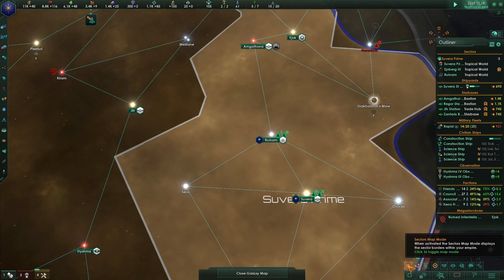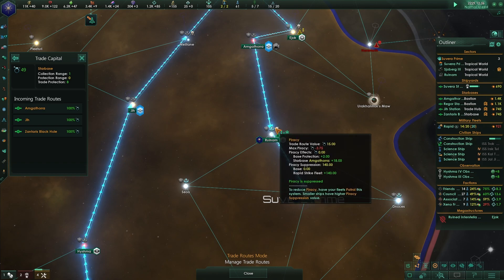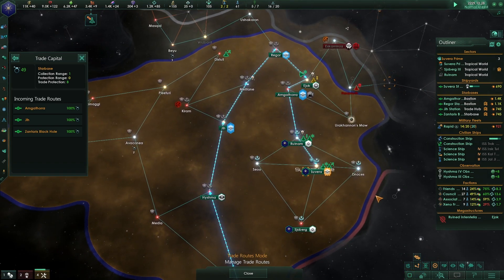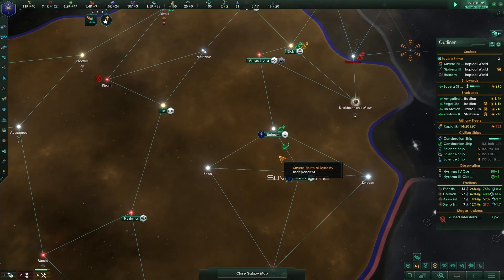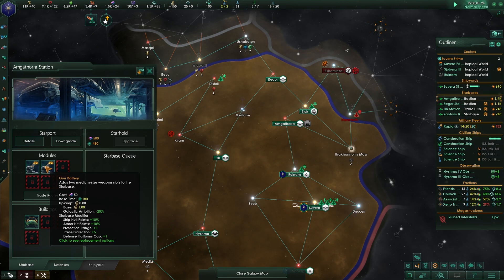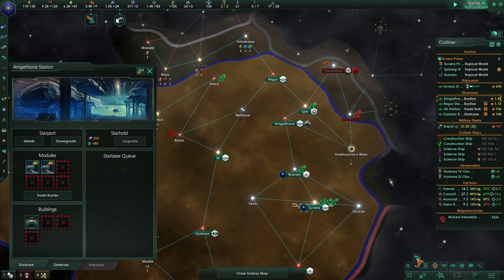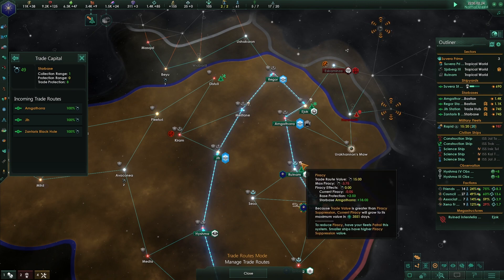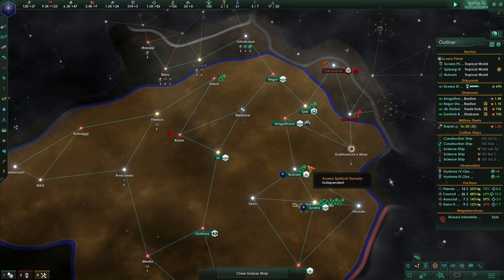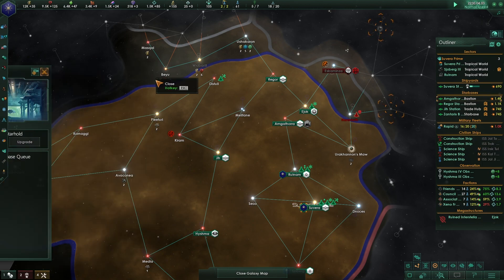Let's check the trade routes map. Trade route value is 15, max piracy is 3, base protection is 2, and starbase Amgathor has given us 18 protection. These guys technically don't need to patrol anymore, but we might as well keep them going. There's a starbase up here offering trade protection plus 5, for a total of 10. I wonder if the starbase itself is contributing the extra protection.